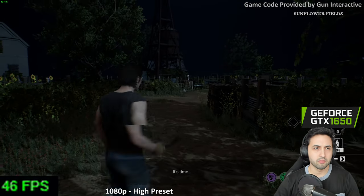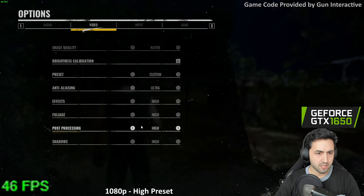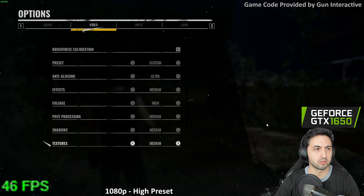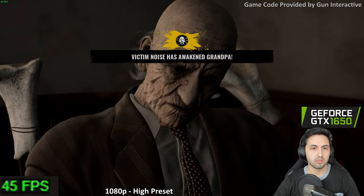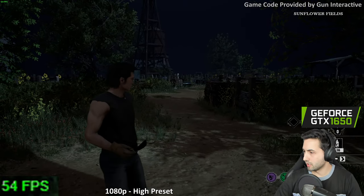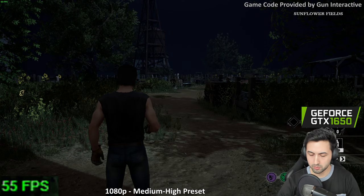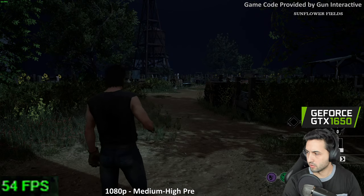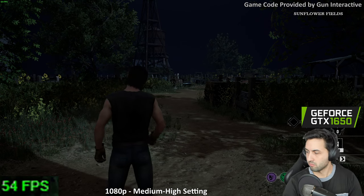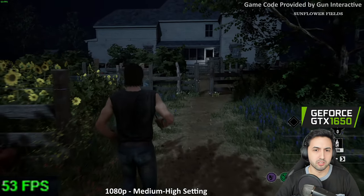Is it too dark? 45 FPS — let me try lowering shadows, effects, and post-processing to medium. Classic UE4 way to get things working. Victim noise has awakened Grandpa. Medium to high settings gave me a few more FPS. I still get some stutter — it's probably the textures.